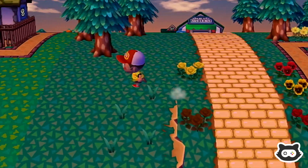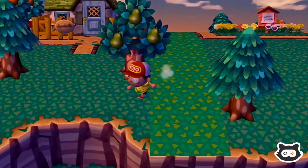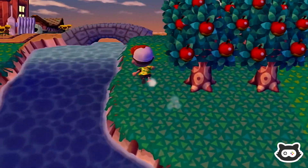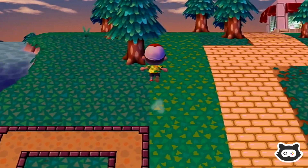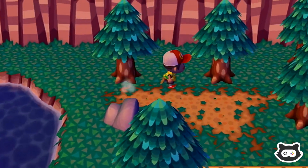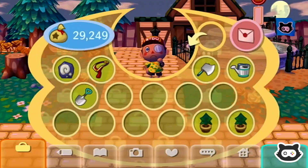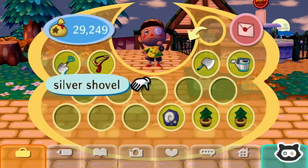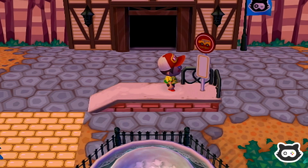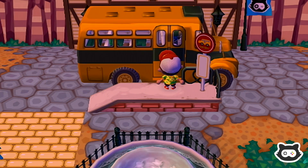I could have sworn I saw a fossil a minute ago. Where was it? Somewhere down here, was it? Nope. We've got enough money on us anyway, so we could probably head up to the city straight away. We're slowly getting there with the acres, I think. We'll head up to the city and check out Red's stock. Hopefully get a painting, and then we can maybe sort out the fossils and do some acres.